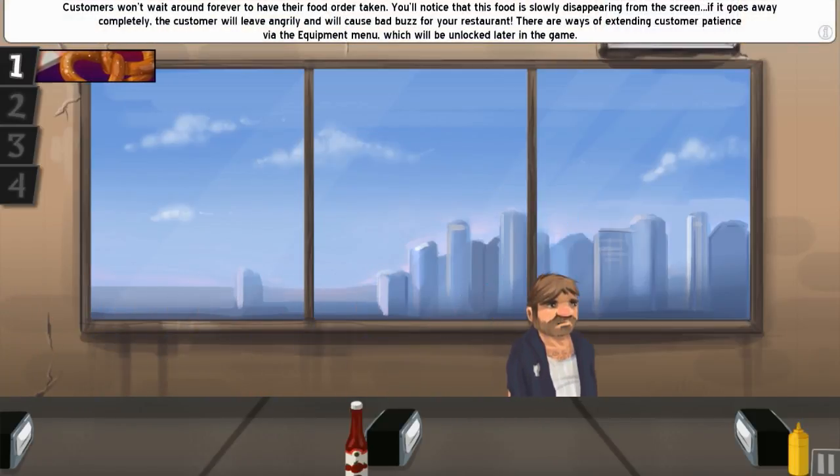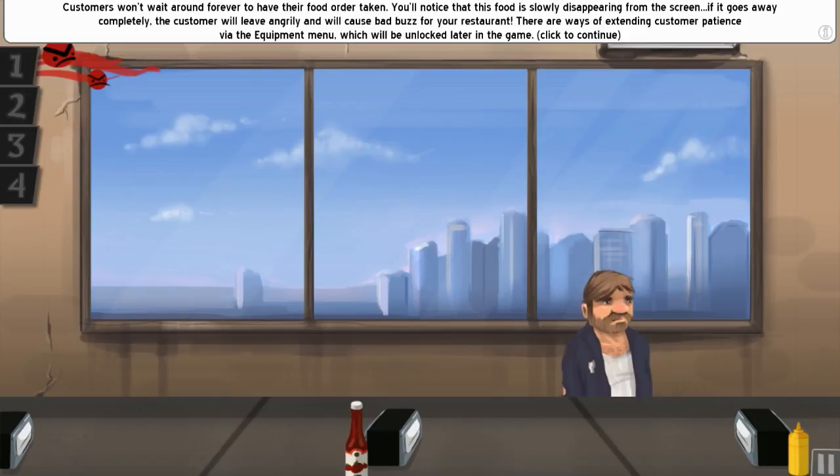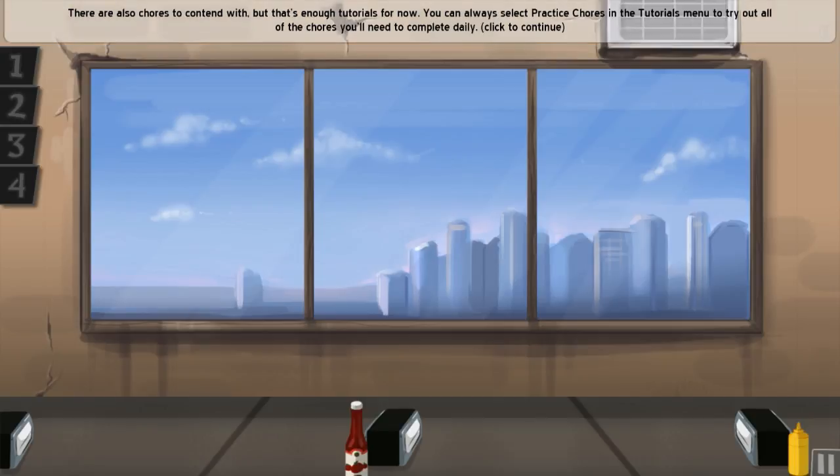Customers won't wait around forever to have their food order taken. You'll notice food slowly disappearing from the screen — if it goes away completely the customer will leave angrily, causing bad buzz for your restaurant. There are ways of extending customer patience via the equipment menu, which will be unlocked later in the game.